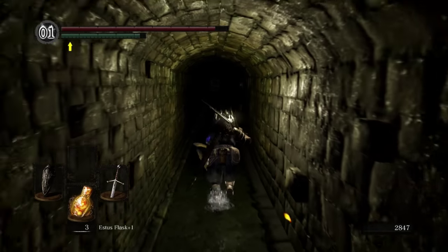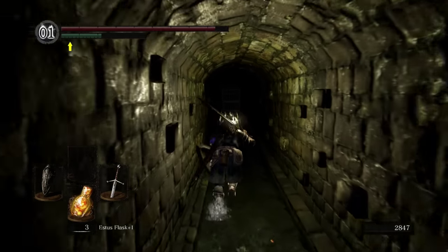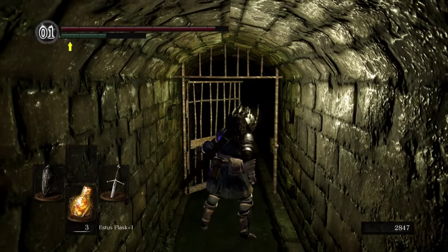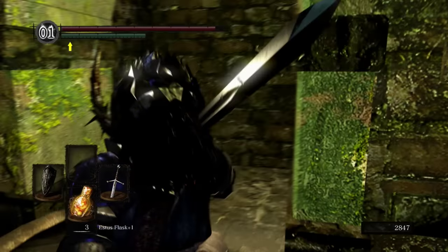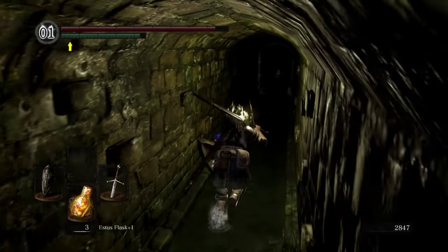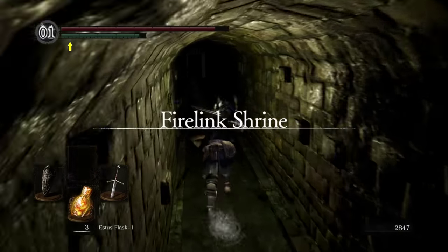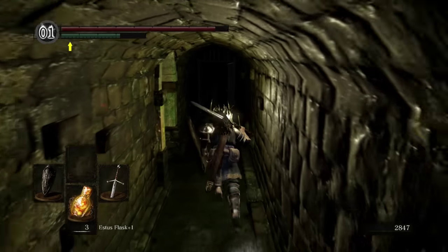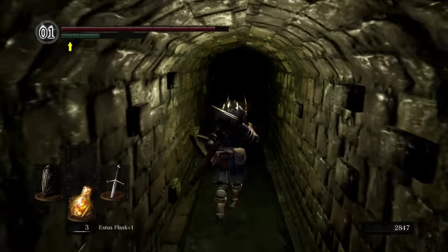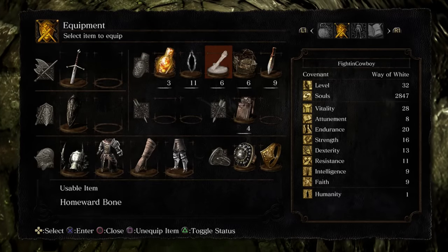Before we proceed back down, run down the hallway and open that gate. This is the same sewer that leads up to Undead Burg. There's the rat. If we go a little bit more forward, you'll see the entrance — right down there, Firelink Shrine. This is probably one of the most beautiful things about Dark Souls 1: the world is so interconnected. There are so many paths and turns, and everything ends up leading back to Firelink. It's quite masterfully done.